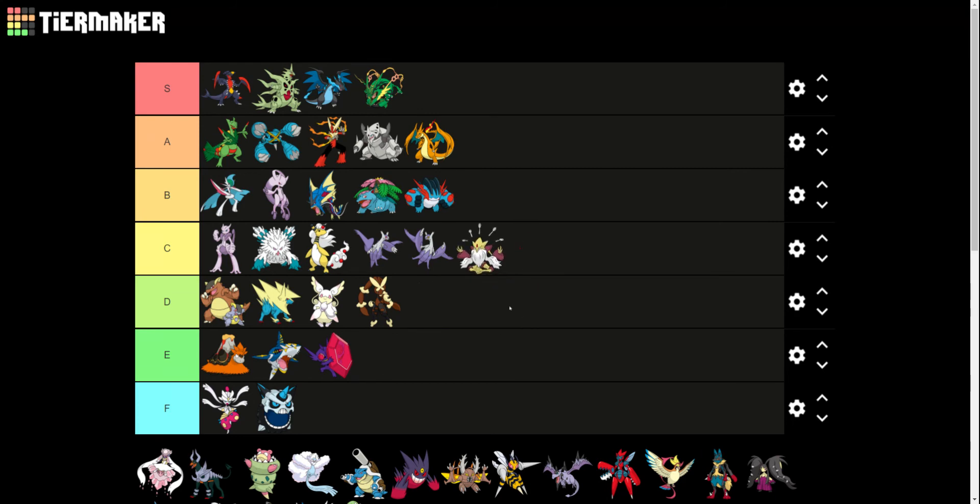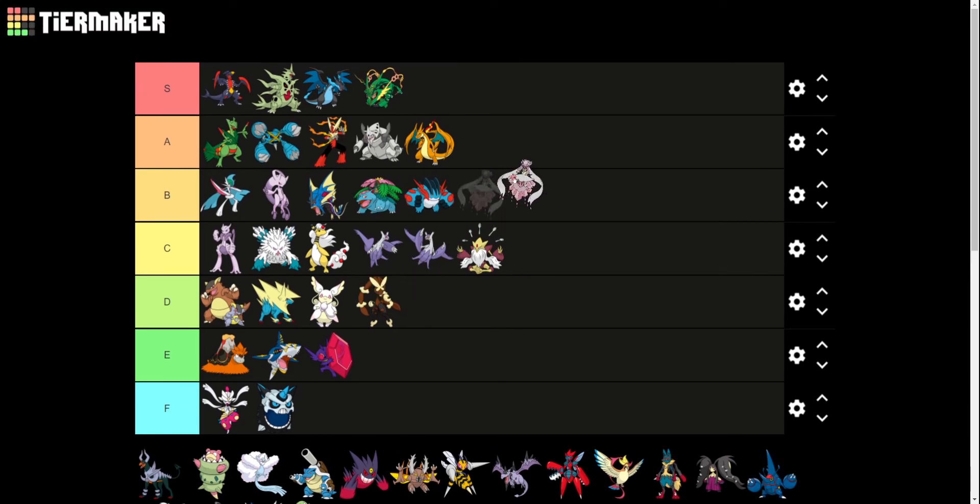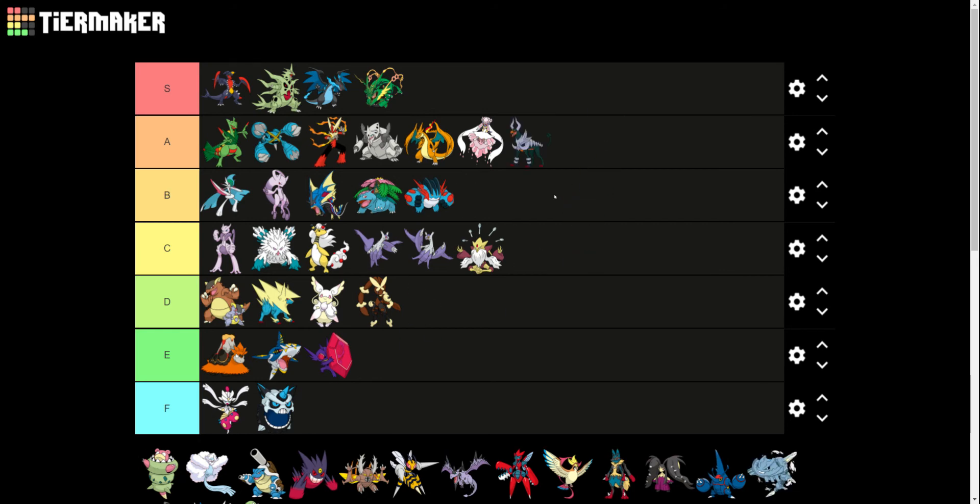Mega Alakazam — I think it's good, it's okay. I don't know what I would have preferred, but I think it's okay. Mega Diancie — I've unfortunately never had the pleasure of using Diancie or Mega Diancie, but I think it looks very cool. As does Mega Houndoom — not much to say; this should have just been Houndoom's evolution. I don't understand why it isn't.